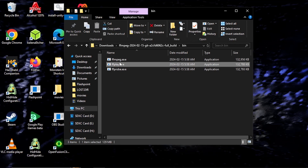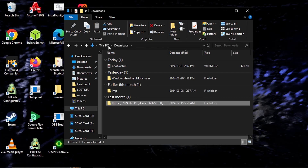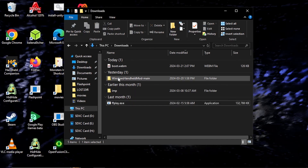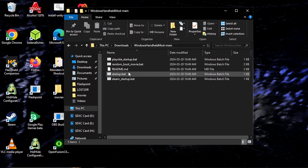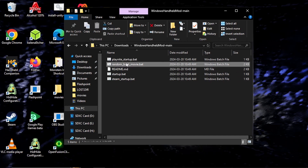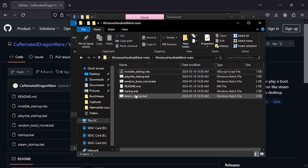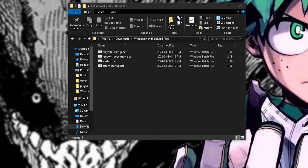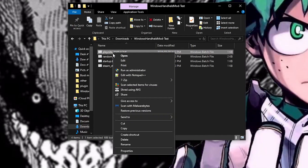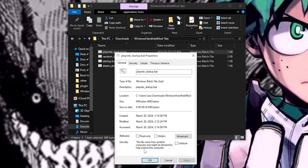Next, find the ffplay.exe file and move it to your Downloads folder. Now go to the Handheld Mod folder. If you're using Playnite, you will need random-boot-movie.bat and playnite-startup.bat. If you're using a different launcher, you will need random-boot-movie.bat and startup.bat. Before these scripts can be used, you will need to right-click on them, select Properties, and unblock them.